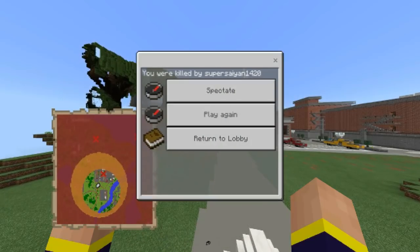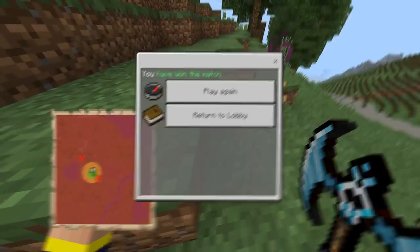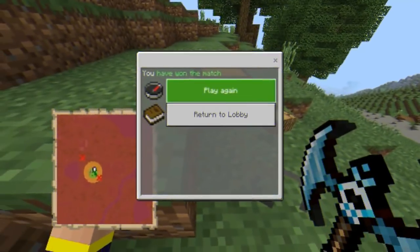When you get eliminated, you will have the option to join another game or spectate. If you select join another game, the server will rotate you to another Battle Royale server where you will be in the starting area. Choosing spectate will allow you to watch the match until it's over. If you win, you will receive a pop-up saying you have won, and you'll have the ability to join another game by clicking play again.